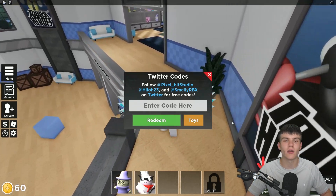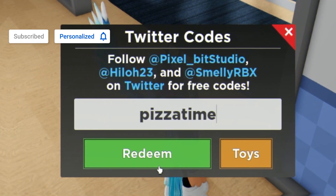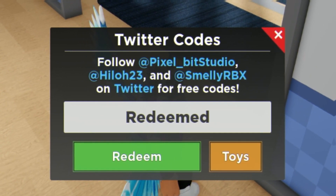The first code today is going to be 'goodpizzatime'. Type that in and click redeem. That one gives you a pizza-related reward.